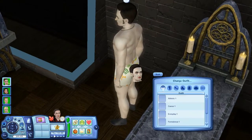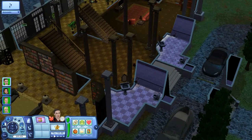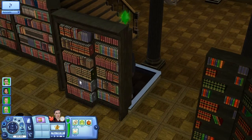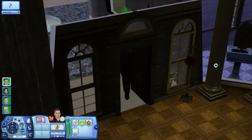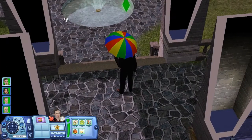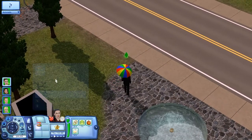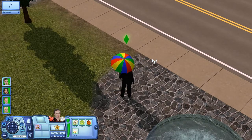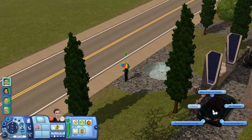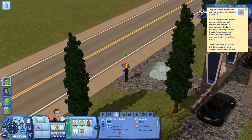Let's go ahead and change her outfit to career. She needs to get picked up for work. She just picked up Athletics to level 9. The bus should be coming right now. Actually, there's no work today — it started in five days, so she actually woke up really early.